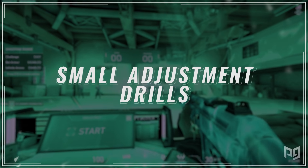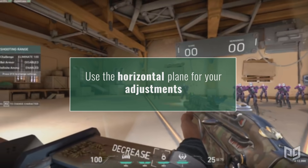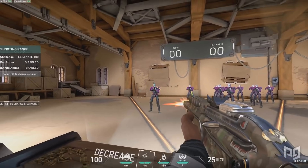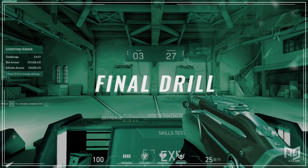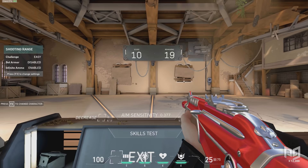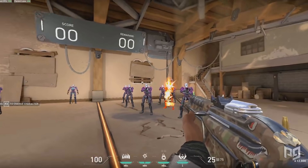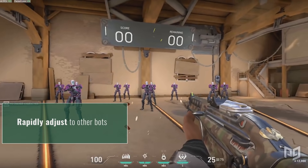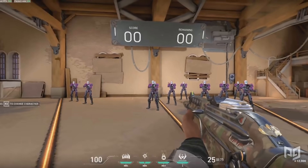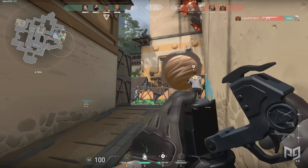Drill two is small adjustment drills: make minor adjustments to land your crosshair on the bot's head using the horizontal plane. Adjust sensitivity accordingly if you're over- or under-shooting the target. The final drill is rapid flicking — it's very difficult at first so feel free to come back to it. Start on one bot, shoot, then instantly adjust to another bot on your screen. Note where your crosshair ends up and adjust accordingly.